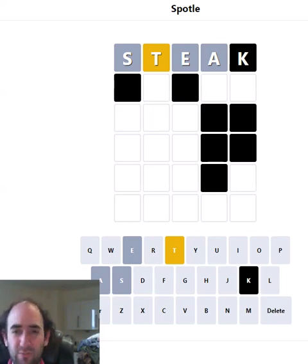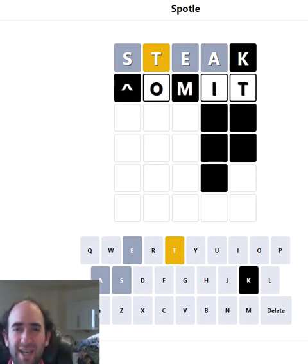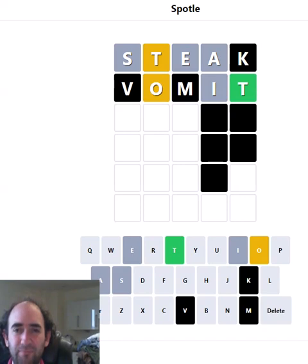It might be in the word, might not be, we just don't know. But what we do know is we've ruled out a few vowels and the S. So let's try 'vomit' because the V and M are kind of irrelevant — this allows us to try O, I, and a new position for the T. The T is correct but we don't have an I, so it might be an O-U-T ending.